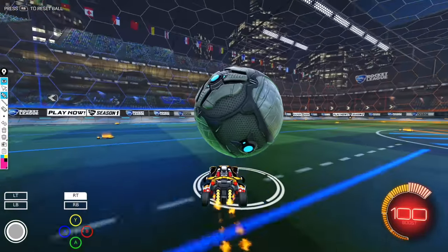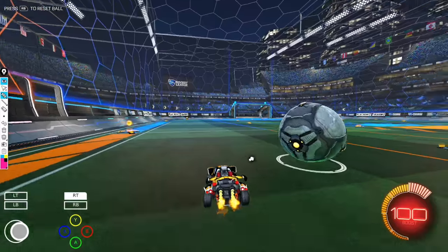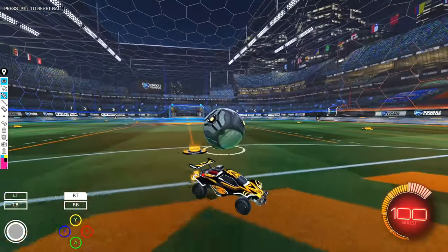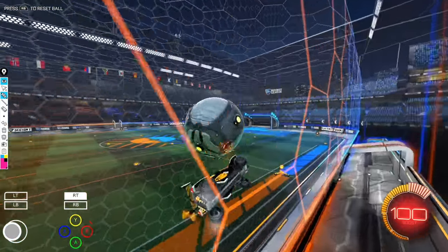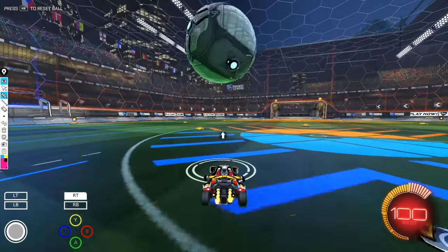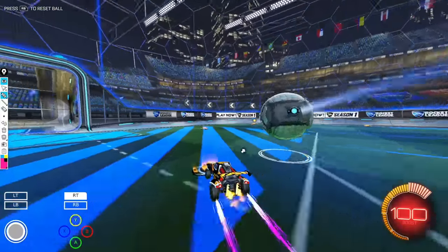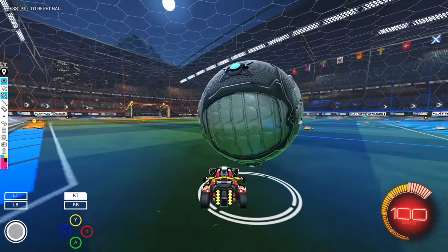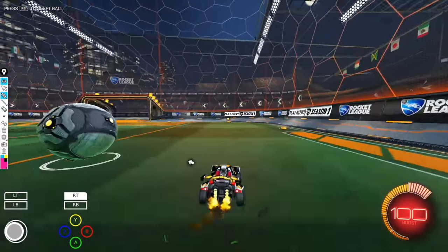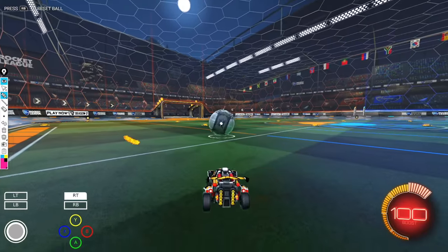Once you get used to dribbling with zero boost, I would say start to transfer from going up on the car down to the floor. How to get the ball on top from the floor when it's moving - you want to direct yourself with the way the ball's rolling. If the ball's rolling away from you, it's going to be really hard to get it on top of your car. You need to approach dribbles where the ball's rolling towards you, so you can turn into the ball and boost underneath it. You can see how much easier it is to get it that way. Because the ball already has forward momentum while you're trying to pick it up, it's going to be really difficult to get it to pop up.